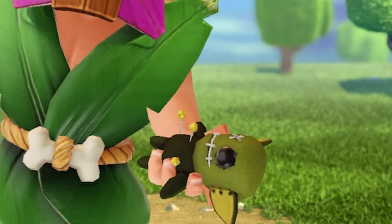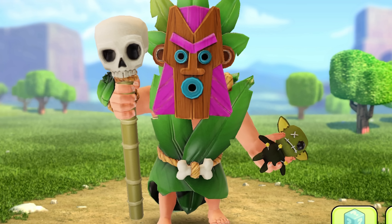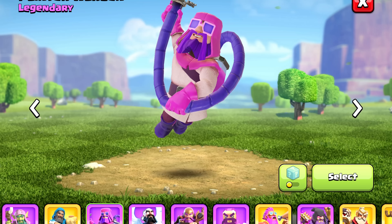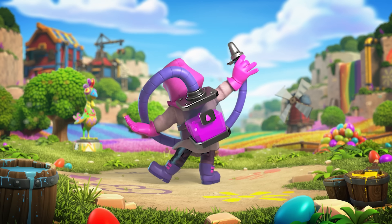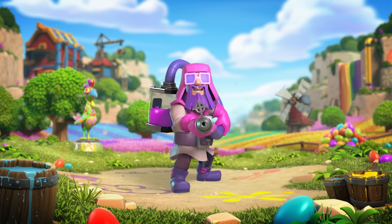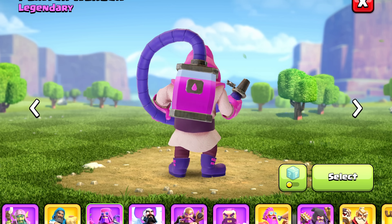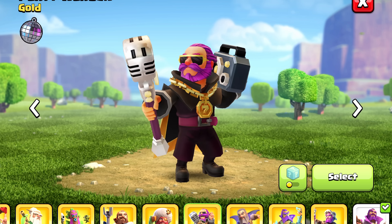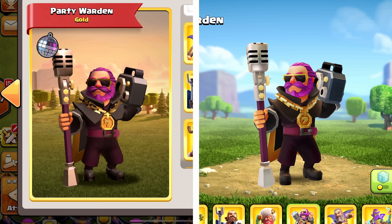The goblin that the Jungle Warden is holding used to be totally green, and now he's wearing some black clothes — I'm so happy about this change. The old Painter Warden had an opaque canister, but from the HD render he actually has a clear canister in his design. With this update, they changed it to actually be clear so we can see the paint inside. The Party Warden is now looking slightly to the right — I don't understand why they made that change.